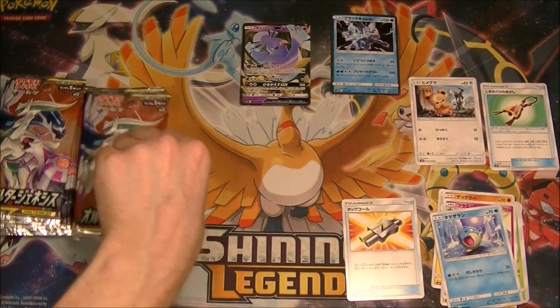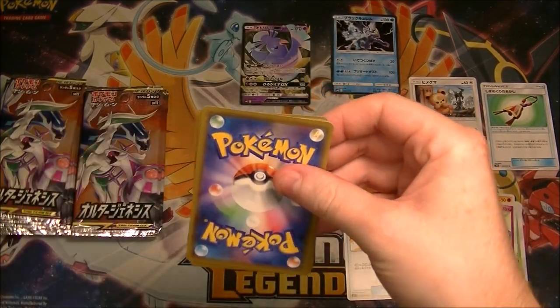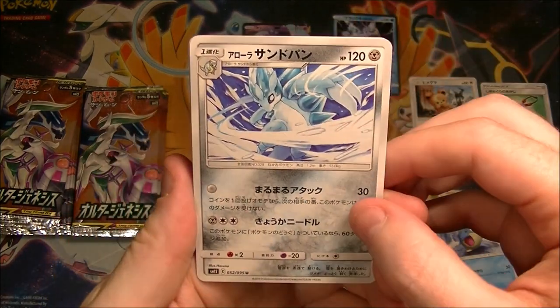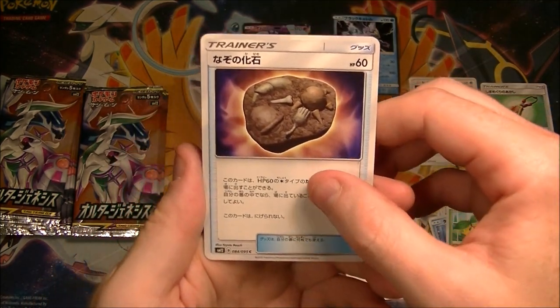Doesn't really seem that exciting. I mean, yeah, you can draw some cards if you get knocked out, but if you play that Persian you can choose three cards, can't you? I can't remember exactly. Oh, it's a metal type — Alolan Sandslash. I didn't even notice that. Seems a bit meh.